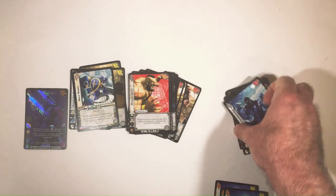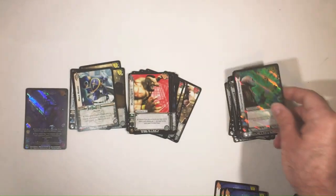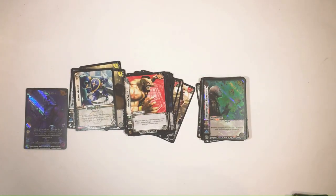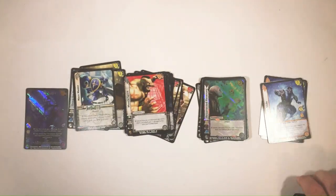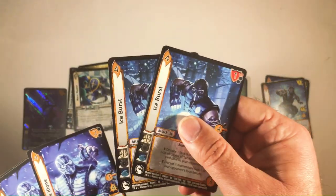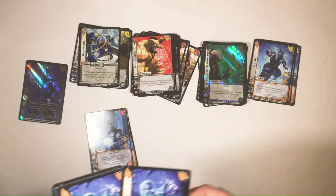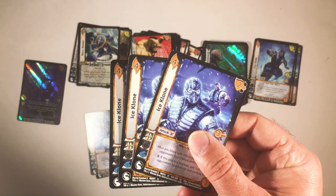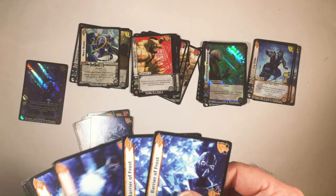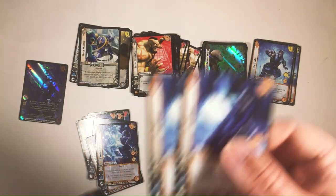So there's the foundation for the deck. And then one three-cost: Resurrected Revenant. For attacks we have three Icy Slides, three-cost; two Ice Burst, four-cost. The rest is going to be four-cost: three Ice Clone, Barrier Frost, Ice — from the Sub-Zero starter of course — and Ice Ball.